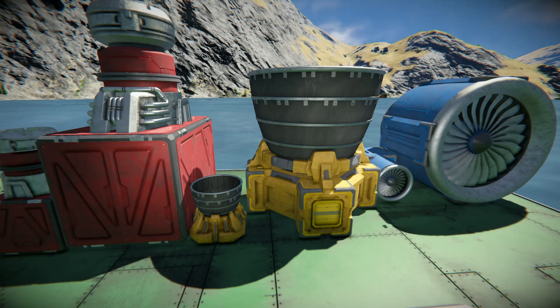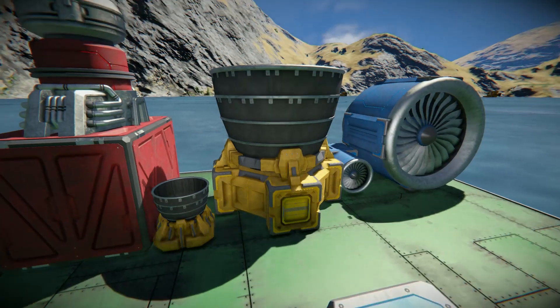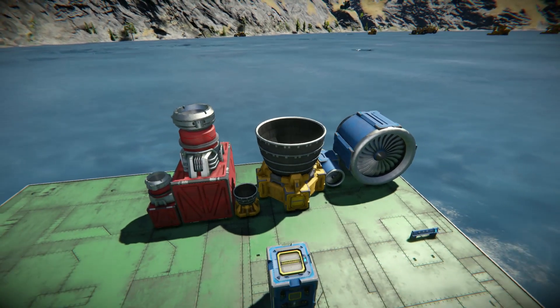Hello and welcome. This is going to be a quick walkthrough on how many thrusters you need to actually lift your ship. The first thing you want to consider is how heavy your ship is, because in this game they use the metric system to determine how much fuel and how much thrust something has. Your vehicle's weight is going to be in kilograms.